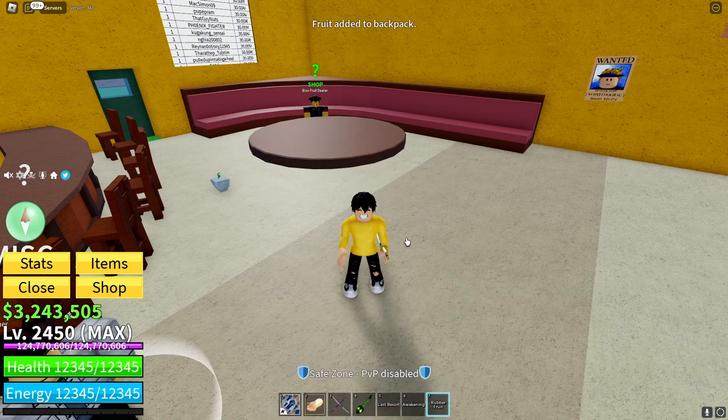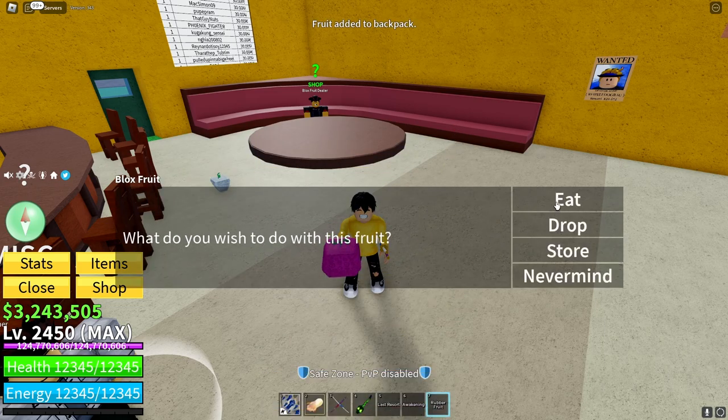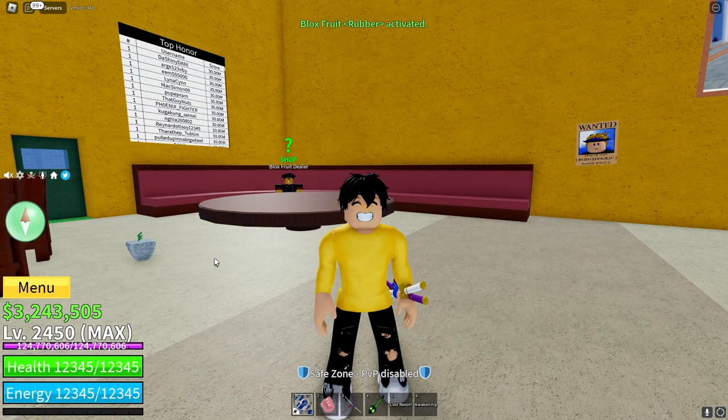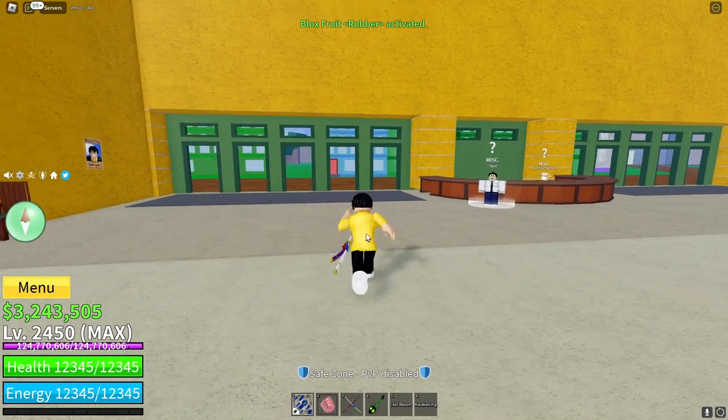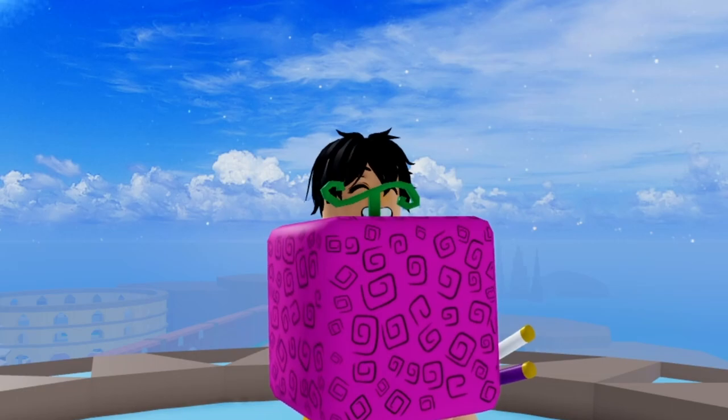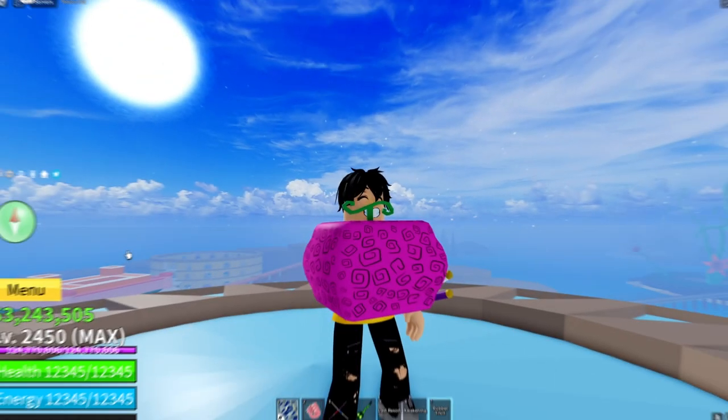Just like the game, the only way to get the devil fruit in One Piece is to find it randomly in the world, but the odds are much worse than 7.5%. Visually, the rubber fruit is a square pink shape with a blocky swirl pattern surrounding it, followed by a green stem shaped like a cursive T.